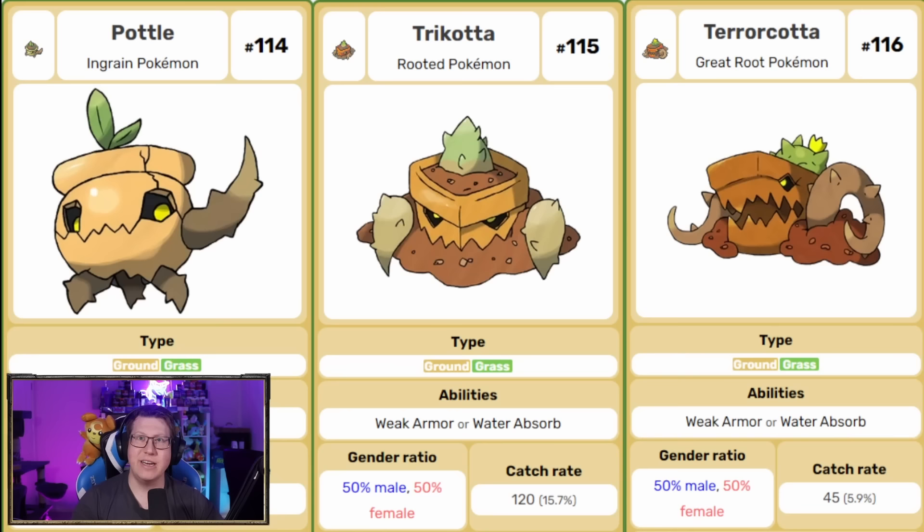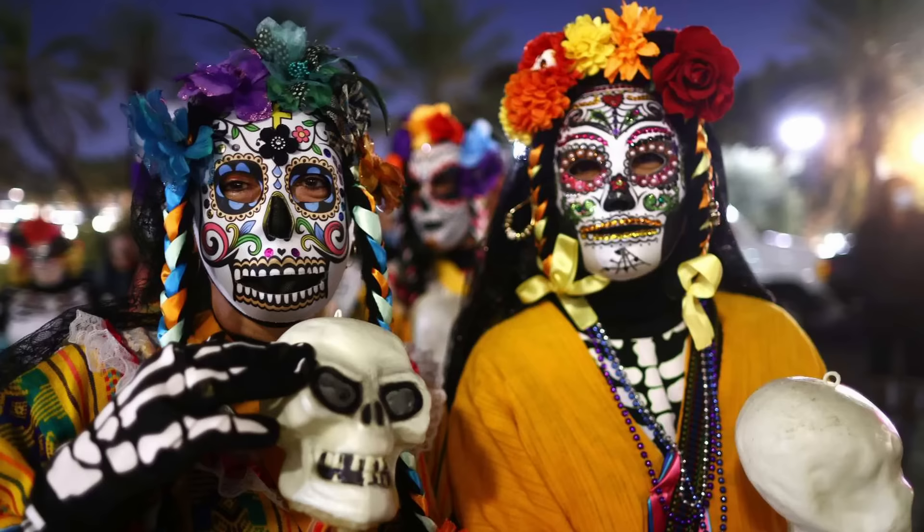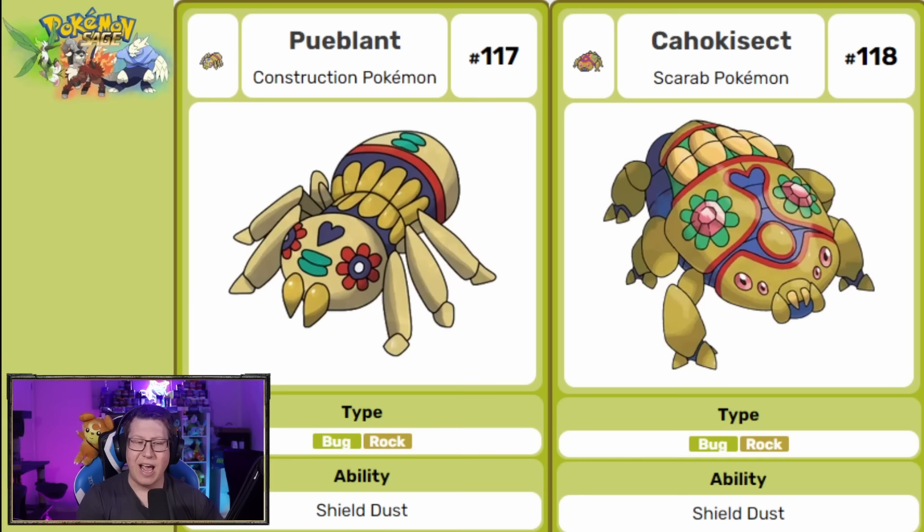Ground and grass type Pokemon Potsill evolves into Tricotta and then Terracotta — it obviously has 'Terracotta' in the name, looks like a potted plant with a little cactus inside. Then we have Pubelant, evolving into Cahocusex — a bug and rogue type with Day of the Dead references, those sugar skull designs from Mexico. The evolution is kind of like a scarab as well.